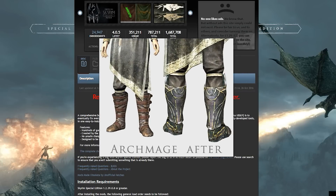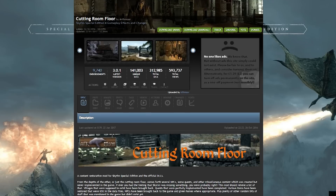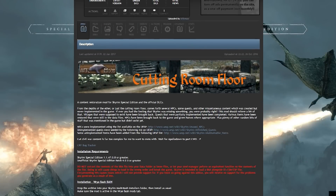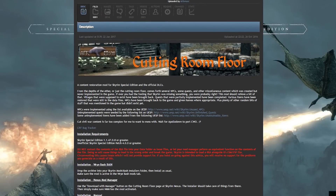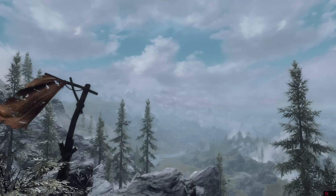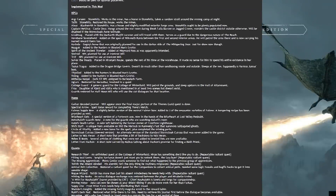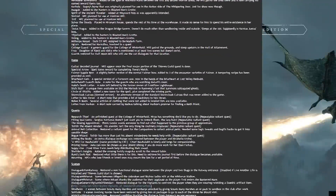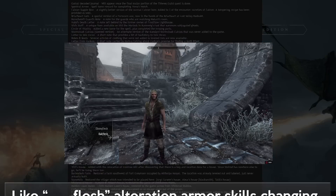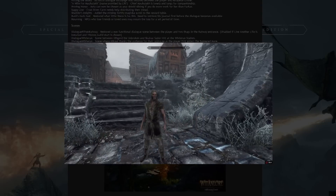The second mod, from the same author, is The Cutting Room Floor. Where the official patch fixes and doesn't add, this mod adds but doesn't fix. In the original game data there were a ton of assets that were just left out of the game — whether because Bethesda ran out of time or money isn't really important. This mod brings a good deal of that content into the game, including a large number of items, NPCs, scenes, locations, and spell effects. You can't get much more lore-friendly than stuff the original design team wanted in the game, and more is always good.